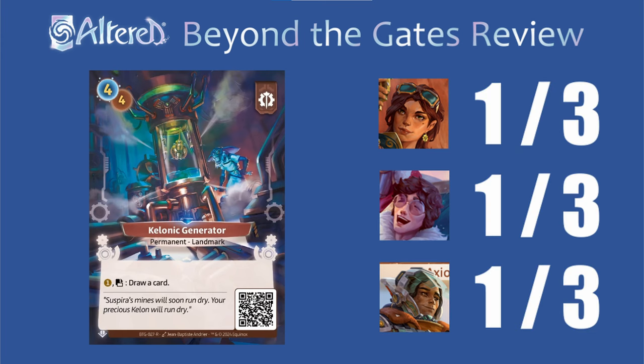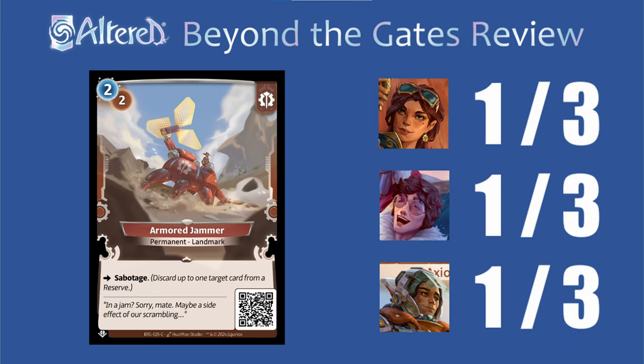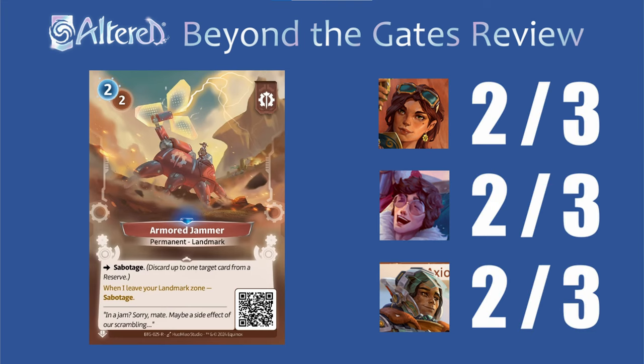The common Armored Jammer is in a rough position — most common Sabotage cards give you a body and removal for 3 mana, so only getting the Sabotage is a little underwhelming. It's probably only worthwhile if you're using it as the second permanent to be able to meet the requirements for some of your characters, but this honestly just feels like a 1 everywhere. On the other hand, now that the rare gets the Sabotage when it leaves play, you can get 2 Sabotages out of a 2 drop. You can definitely combo this with the rare Boom, but you can also just play 3 permanents and then discard this in the evening. With things like Frankenstein that can re-trigger this as well, I think this could honestly see some play in any of the heroes.